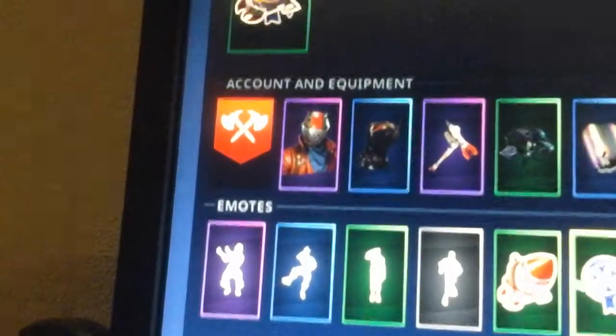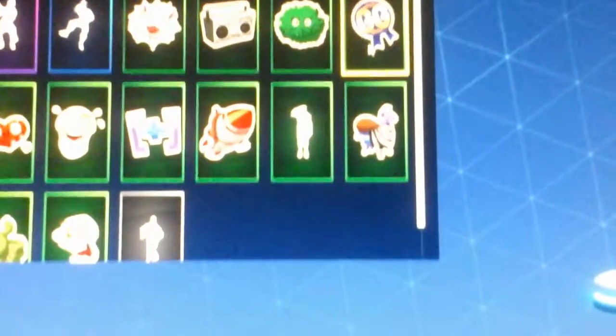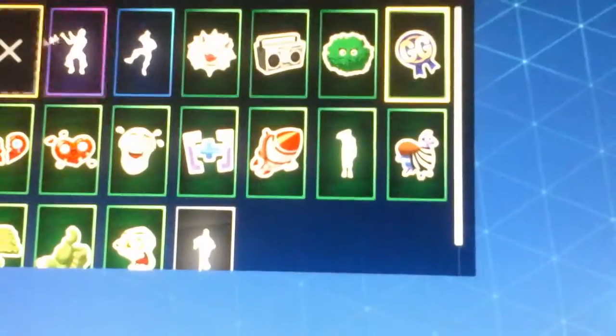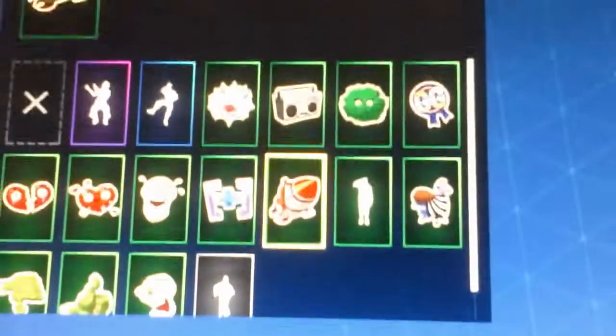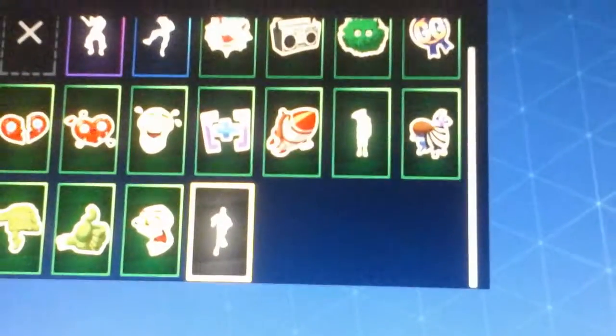I normally use Rustlord. Now into the Emote Dances. I normally use Gigi for the first one. And then I use the Rocket. Then after that I use Dance Moves.